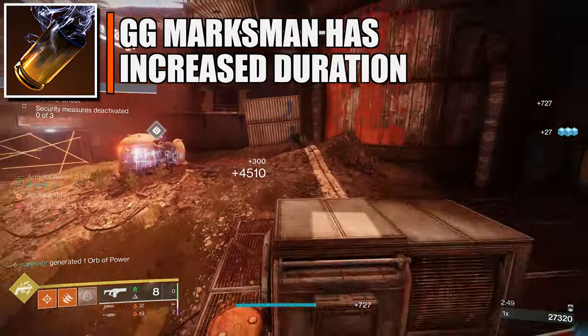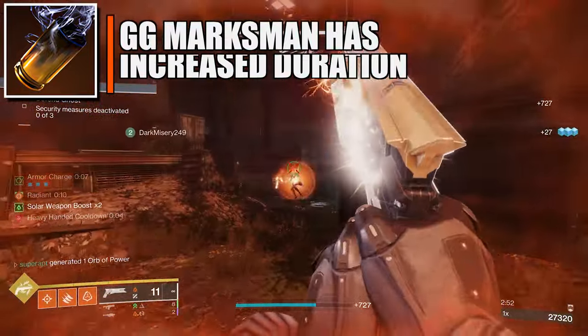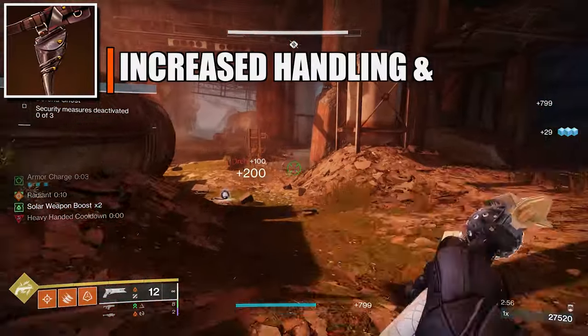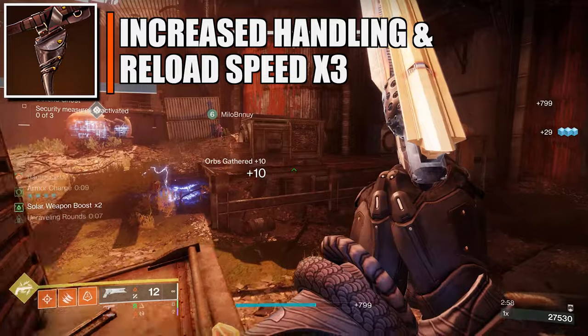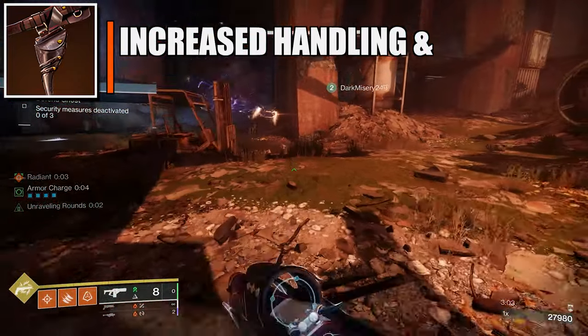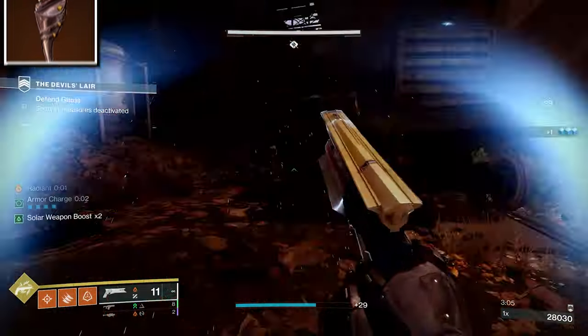For the aspects, the first one is Knock 'Em Down, which enhances your Golden Gun so it increases the duration whenever you activate your super. The next aspect is On Your Mark — whenever you get precision final blows it grants you and your nearby allies increased weapon handling and reload speed for a short duration, up to times three.